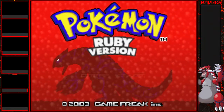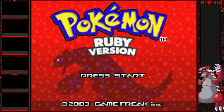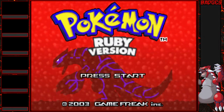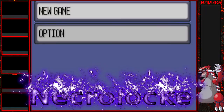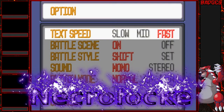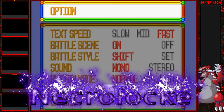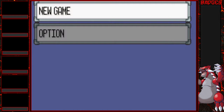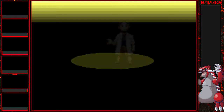Hello gladiators and welcome to the Coliseum! In today's match we'll be starting a new series — it's Pokemon Ruby version Randomizer Necrolock. A Necrolock is a Nuzzlelock that me and my fiancé made up. While Professor Birch is talking I will explain the rules. All the rules will be in the description below.